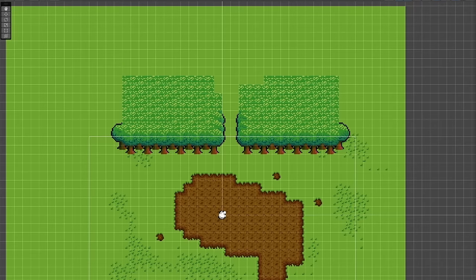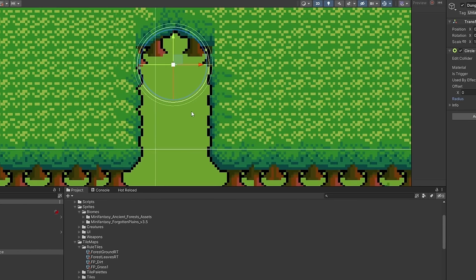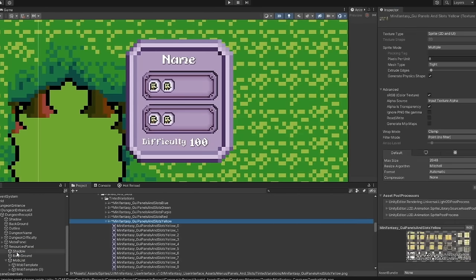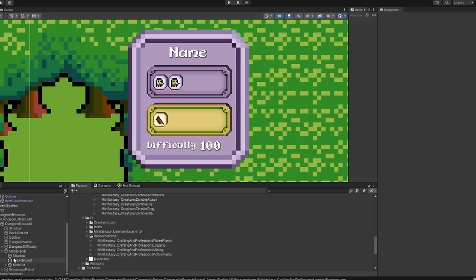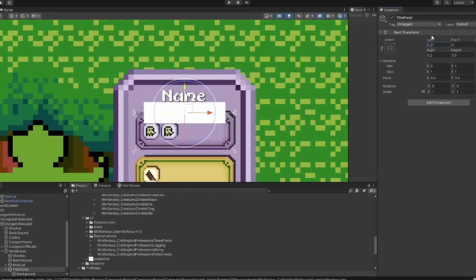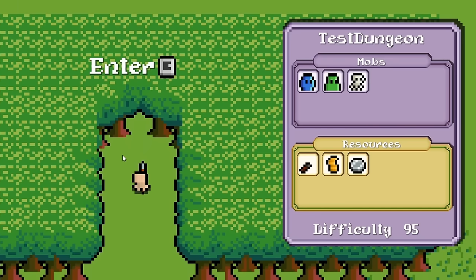Back to our game. We were finishing the overworld and the dungeon entrance. I set a small collider to detect when the player is ready to enter the dungeon, and also added a panel to display the dungeon's name, the mobs that are in it, and the resources that can be looted. I also want to display the difficulty and later change the color of that text to make it clear if the dungeon is way too hard for the player. The panel is actually synchronized with the dungeon's data.